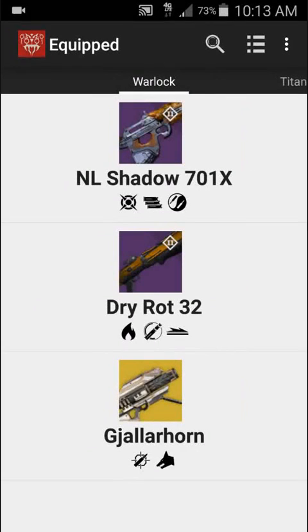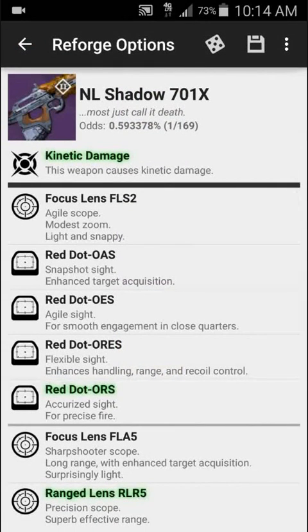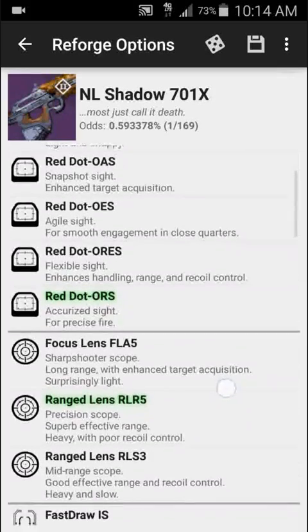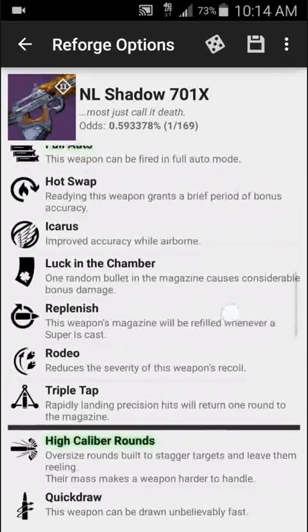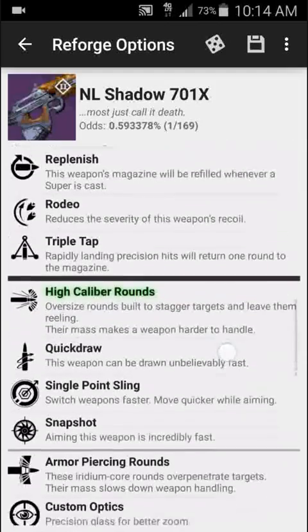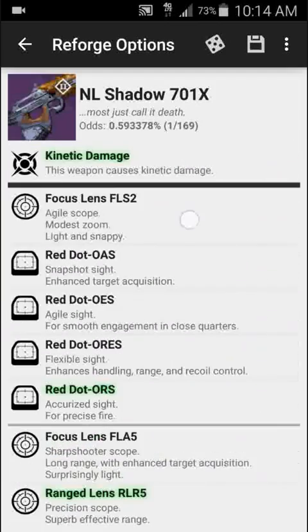For each of these weapons, you can select it. I'll select my NL Shadow, and when you open it, you get a list of all the possible perks that this weapon can have if you re-roll it. The ones that it currently has will start out highlighted. You can select another perk to highlight it, and as you do, the odds of getting the perks that you've selected will be displayed up here.